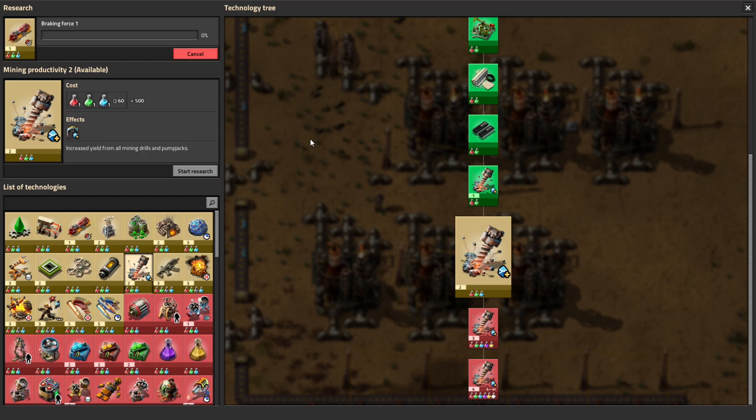We're rewinding the clock a bit to right after setting up the chemical science pack production. We've got our advanced oil processing in - I still recommend that for everyone. Get your inputs and outputs set up for that, use your oil more efficiently. And for most players, you're probably going to want to go to mining productivity as well at this stage. It's a nice longer project to run while you're setting up that oil refining, and even if you're not going for low pollution or low evolution, you're still going to get a lot more out of your resources by heading that path.